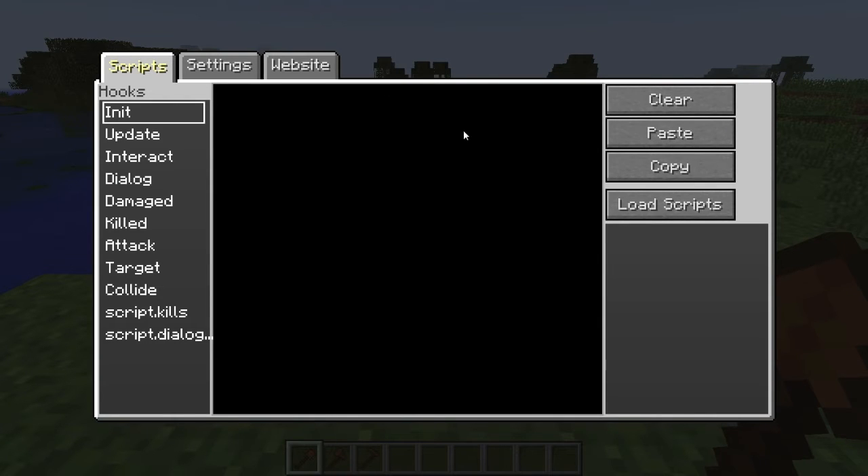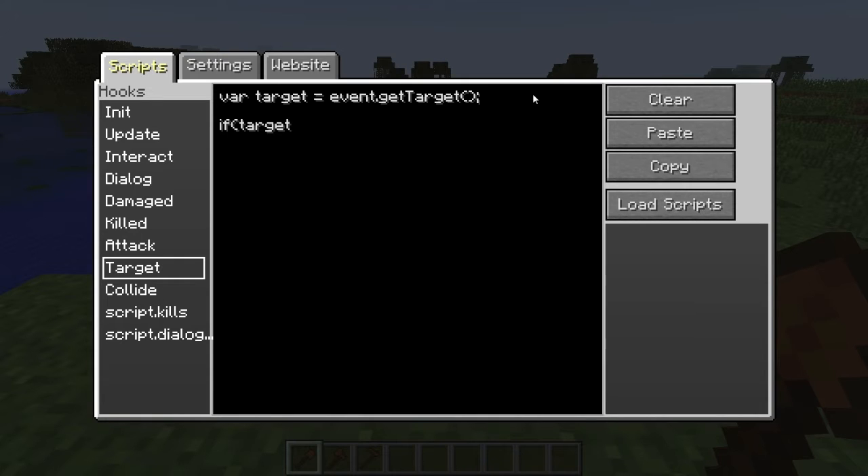I've got this wolf here — he's set to aggressive. The first thing I want to do is go to the target event and say target equals event.get_target. Whenever this wolf targets its enemy, this event is going to be called. Then I check: does the target exist? If target is true, I get the Minecraft world because I'm using an unexposed function.